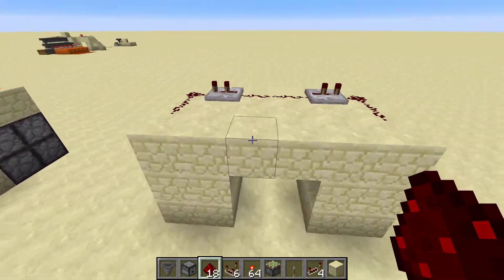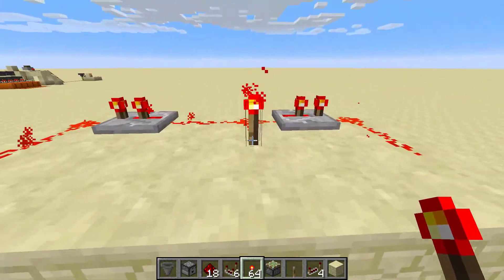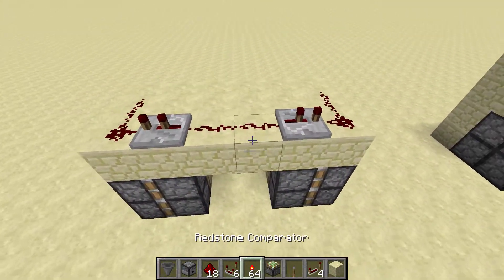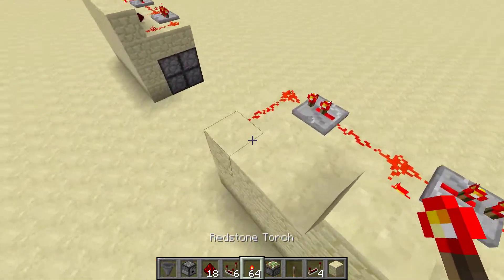Now when we power this it closes, and when we unpower it, it opens. A simple way of opening and closing is a torch here.